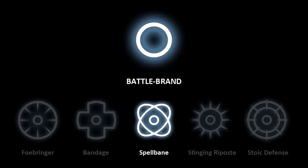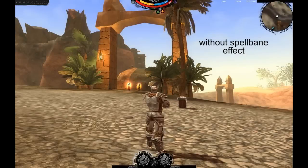When facing Spellcasters, the Battle Brand can use Spellbane. This skill will increase all of his magic resistances for some time.